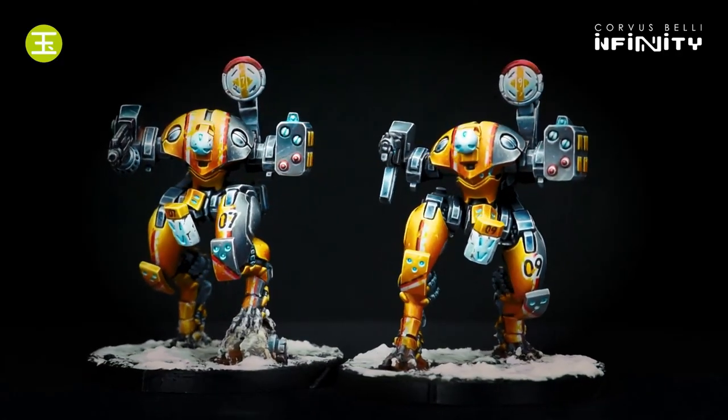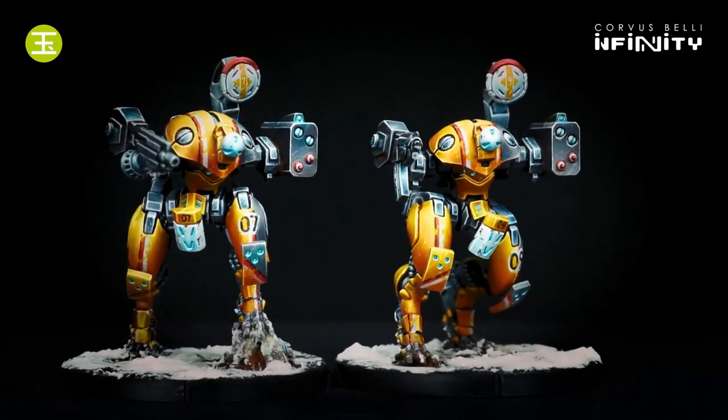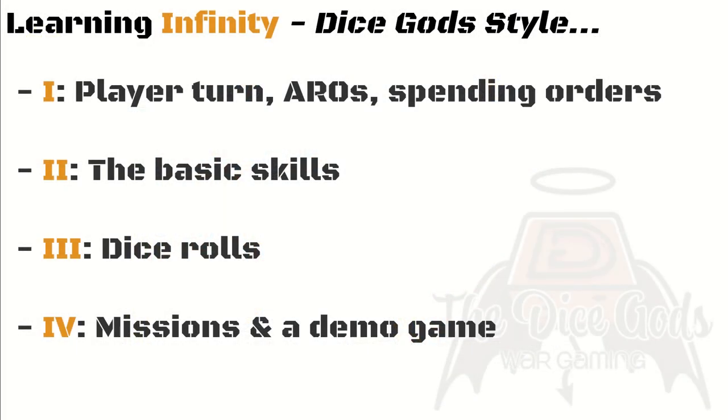And that's it for the first video on the core concepts of Infinity. In our next video, we will look at profiles and skills. The video after that will focus on dice rolls and examples of how these three videos sit together. Then we'll move on to mission basics and a demo game in our fourth and final video.